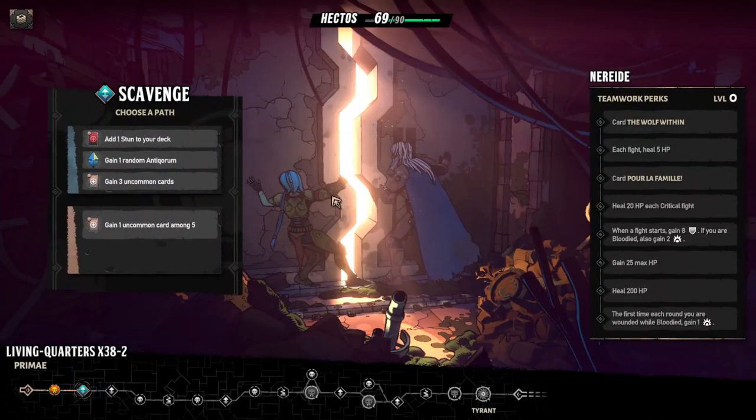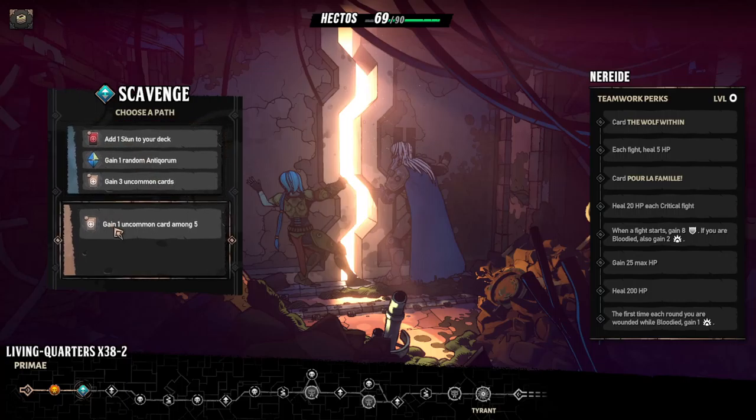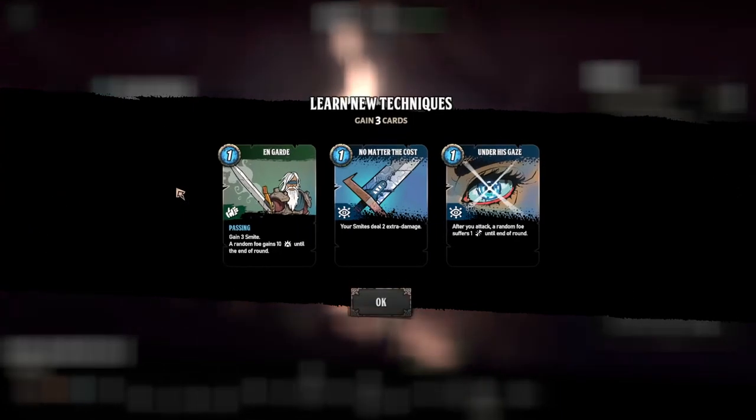This wasn't a very good start because we've lost quite a lot of health. Scavenge: add one stun to your deck, gain one random antiquorum. Gain three uncommon cards. Let's risk it. Auto-Looter: when it's time to fight, this loot antiquorum activates alone to sometimes make happy discoveries — when a foe is destroyed, 10% chance to gain a random injector for this fight only. And gain three uncommon cards.